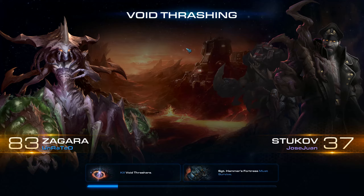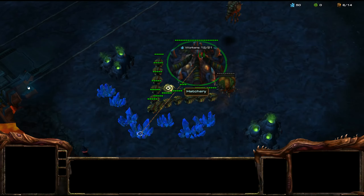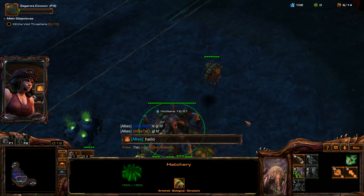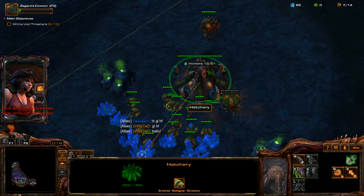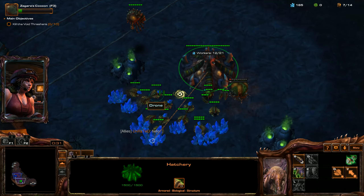Looks like our player is Jose Juan, and that person will be playing as Stukov, Mastery Level 37. This should be really interesting - the additional creep from Stukov might actually help us play through this even quicker. I don't think I've actually tried this with Stukov before, considering how much I've played on this specific mission. I just haven't run into a Stukov player while playing as Zagara, so this will be interesting.